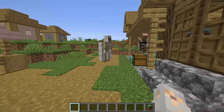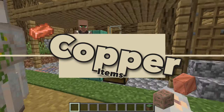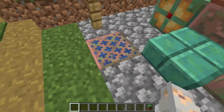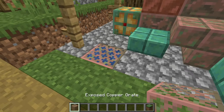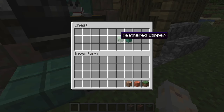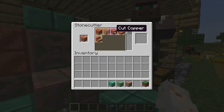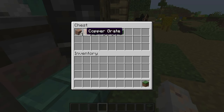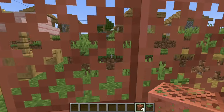Number five of what I'm excited for is the copper. I'm excited for all these new blocks — I love the copper bulbs and the grates, they're so cute. I've got a couple of copper blocks here just to show you how to make them. You just take them to a stonecutter and cut them, so I'm going to make a copper grate.